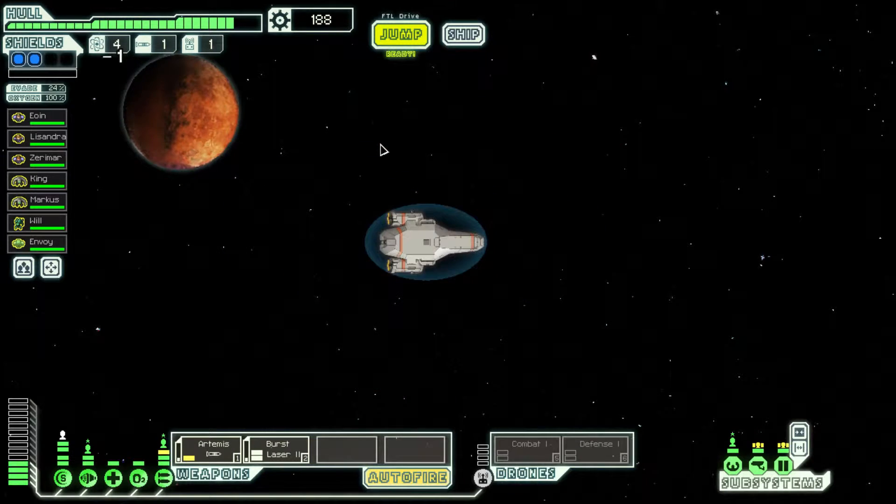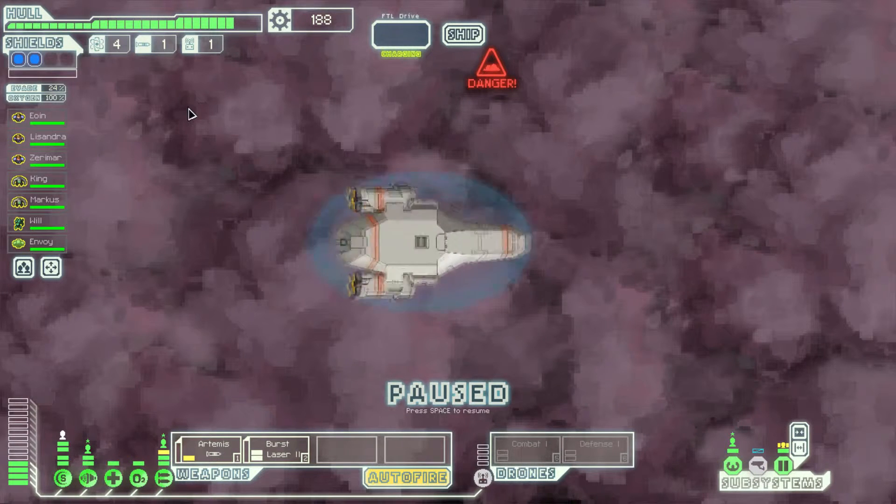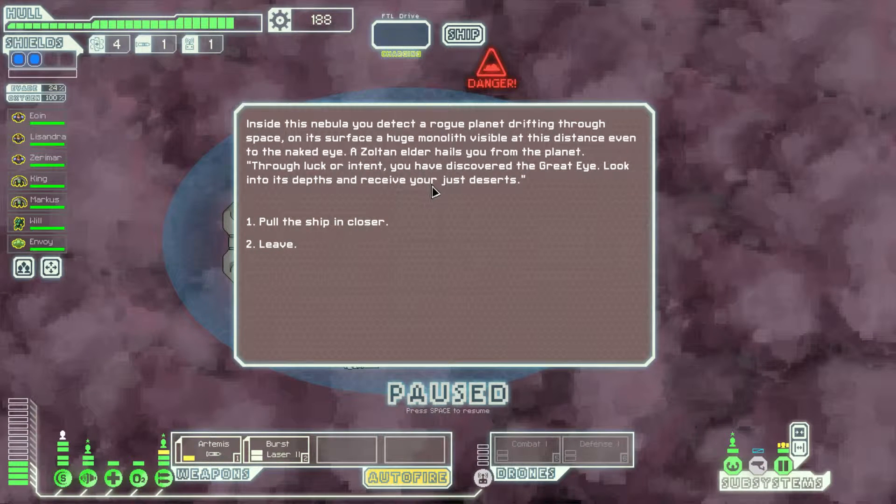I guess we'll go up here — I don't really have a choice. Inside the nebula, we detect a rogue planet drifting through space. On its surface, a huge monolith visible even to the naked eye. An elder hails us from the planet: to our luck or intent, we have discovered the great eye. Look into its depths and receive your just deserts.